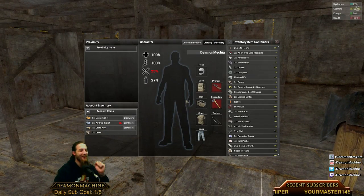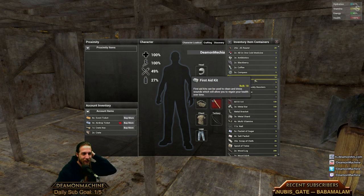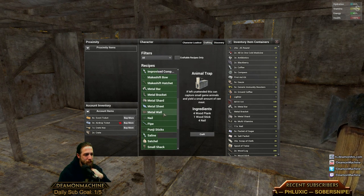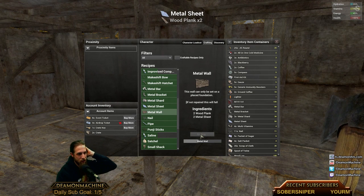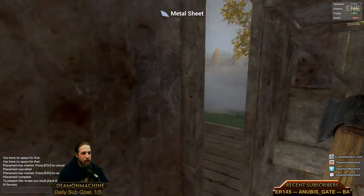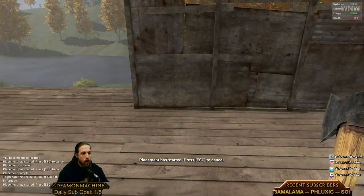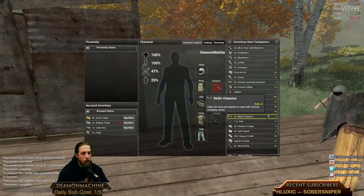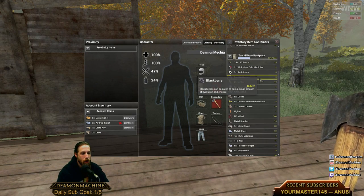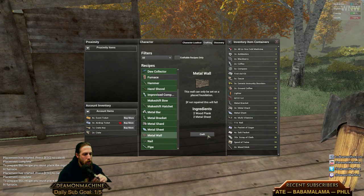We've finally done it — couldn't have done it without you, Mr. Loot. We've got our base, we've got metal sheds, metal sheets, metal walls. The only thing we need is a door and it's pretty much secured. Demon built the platform and I'm making metal walls. The platform doesn't keep out zombies but it funnels them so they can only go up the stairs — they can't just jump on the deck.